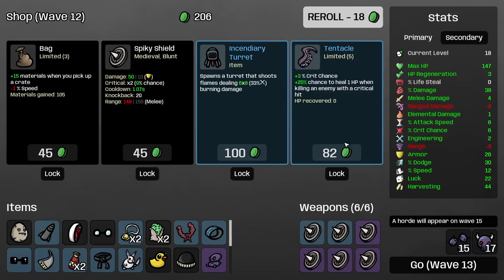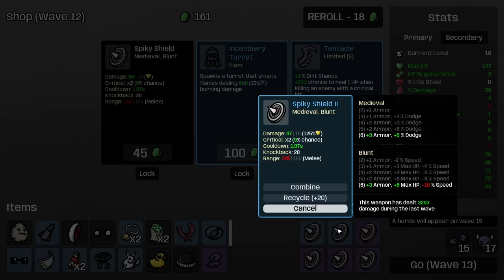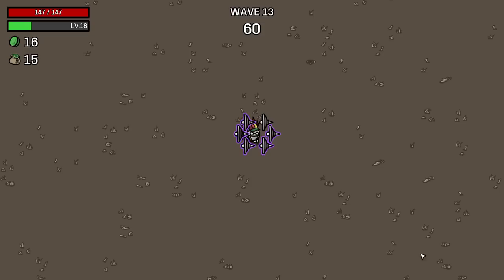Tentacle — crit chance and chance to heal, useless. This is 3% crit chance. We're going to take this. It already made us 105, it's going to make us more. I can buy a turret — it's free damage. We're going to definitely combine and buy. Let's buy free damage — why not? It does 6 times 8 which is 30. My attacks do 82, so 30 is a decent stat boost. And it got placed in a decent area. It helps.